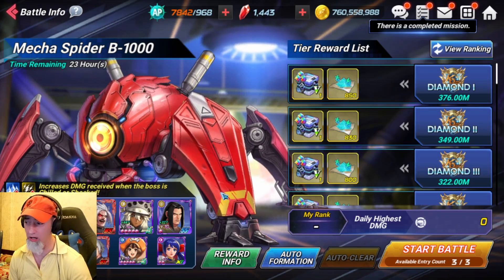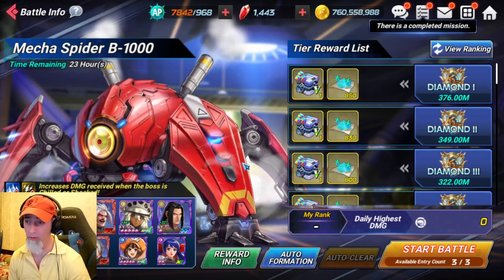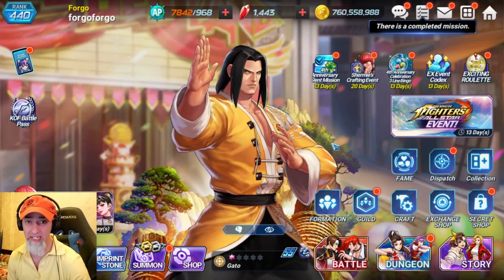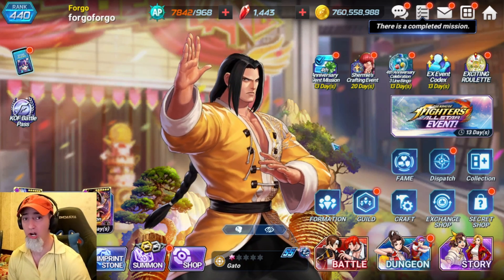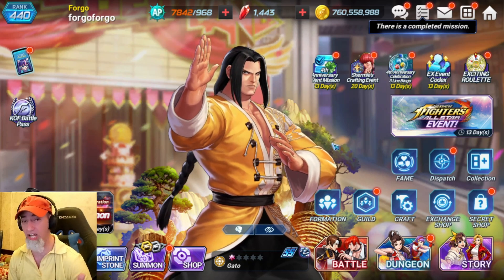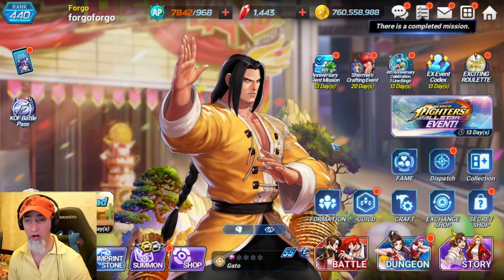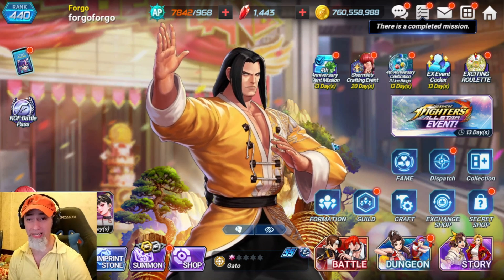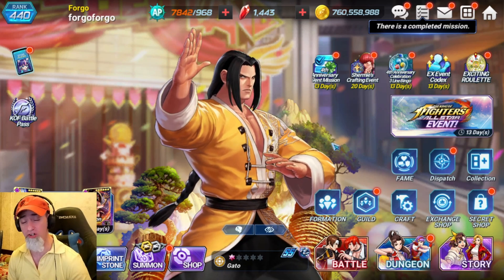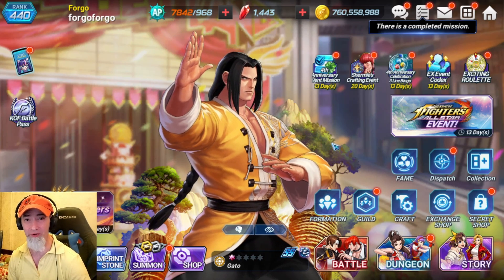The EX stone is working on Gato — I'd say it's pretty confirmed — and it looks like it's working on Ramlethal as well. So far it looks like the EX stone actually works on any character, at least stat-wise. It's definitely working on Gato, who is an SS character, and I don't even have his change-of-kit unlocked and it still worked. I'll do more testing to confirm whether the stones work on all other characters. Let me know what you think — is this a bug or intentional from Netmarble? I stream on Twitch at 9 PM GMT+7, link is in the description. Thanks for watching, take care!